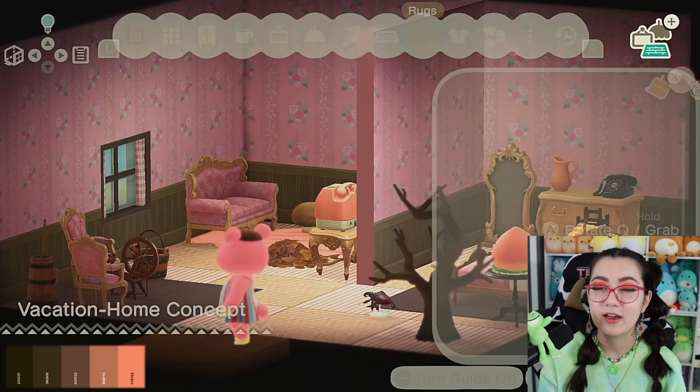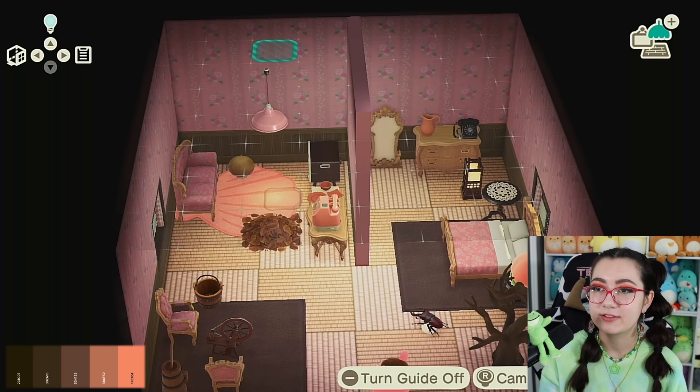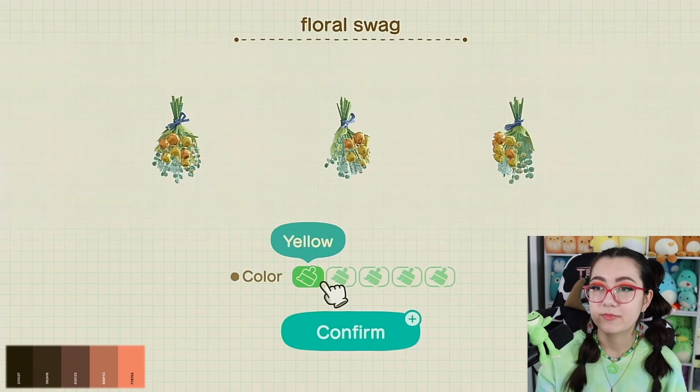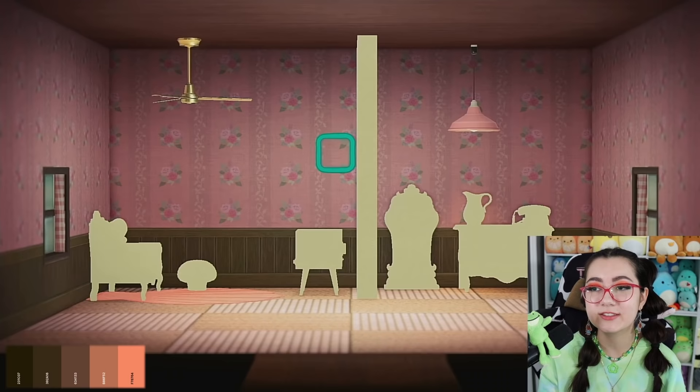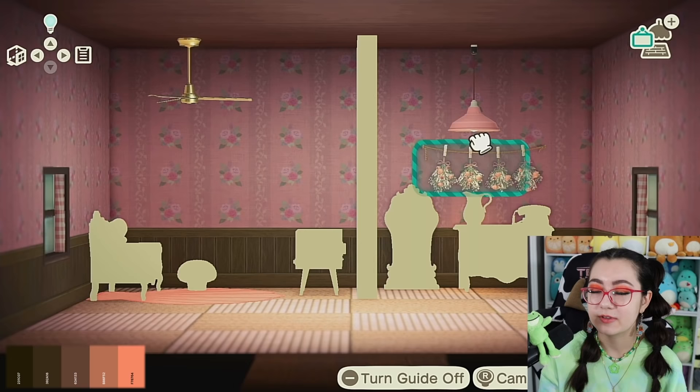Now let's do wall stuff — this is what I like the best, but because of this color palette it's gonna be more difficult. I've got this pink lamp for the vanity area, and I'm gonna say this brass color is pretty close to our super dark brown with greenish tones. I really want to do these floral ones — I could get away with the pink even though there's a lot of white, but I think we deserve it.